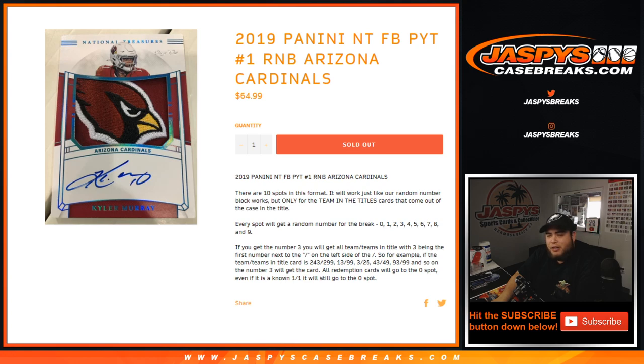Everybody gets a random number from the break, 0 through 9. If you get number 3 block randomized to you, as an example, you'll get all teams and hits from the teams in the title with 3 being the first number next to the dash on the left side of the serial number dash. So for example, we pull a Kyler Murray 243 out of 299, that'll be your hit — 3 out of 25, 13 out of 99, 43 out of 99, etc. It'll still go to the number 3 slot.